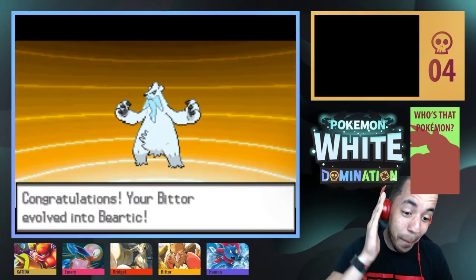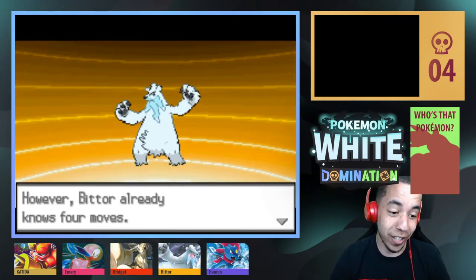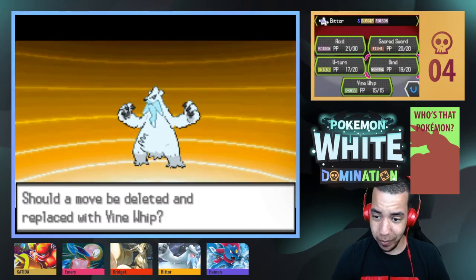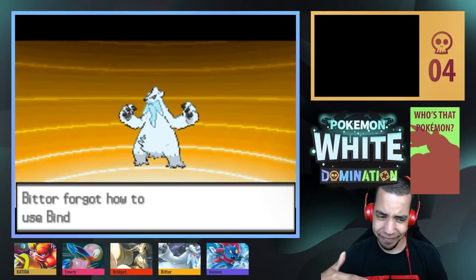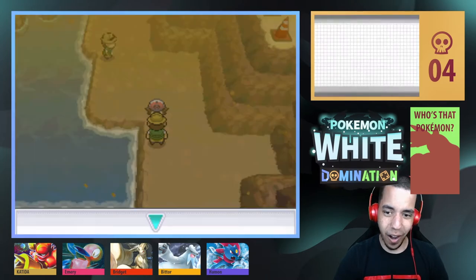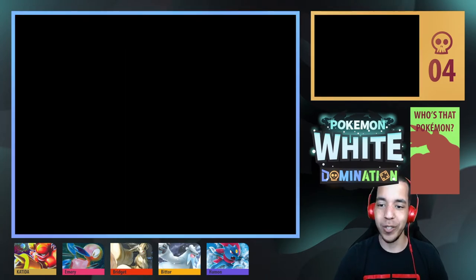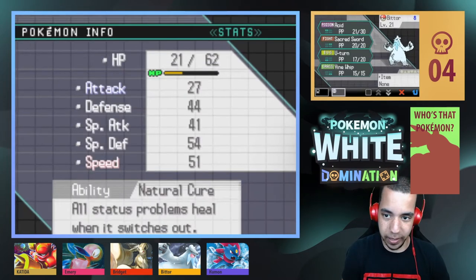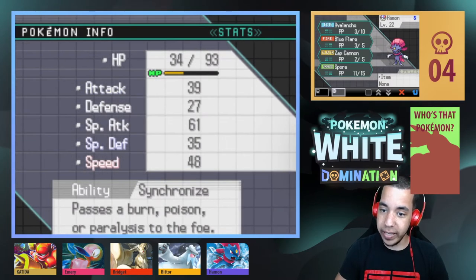That is power! Bittor the Beartick! Wants to learn Vine Whip — yeah sure, get rid of Bind, I ain't using Bind. Nay Bind. Call me an ice type trainer. Bittor is now electric-poison type, timid nature. Wait — electric-poison, so he has STAB already!